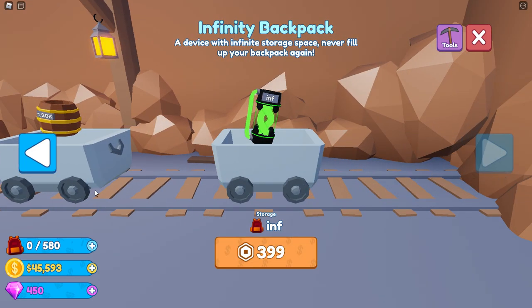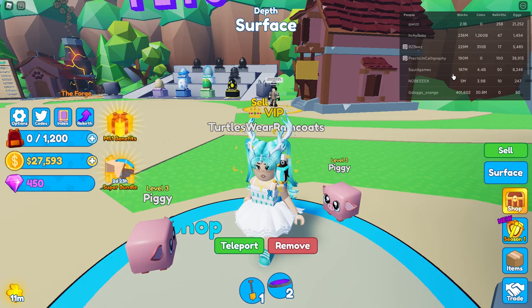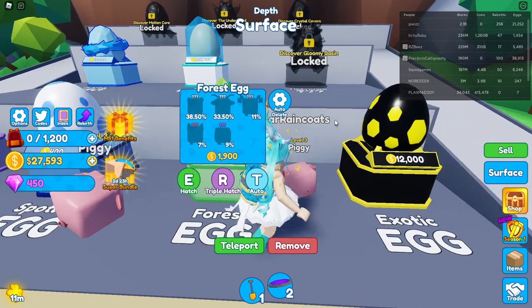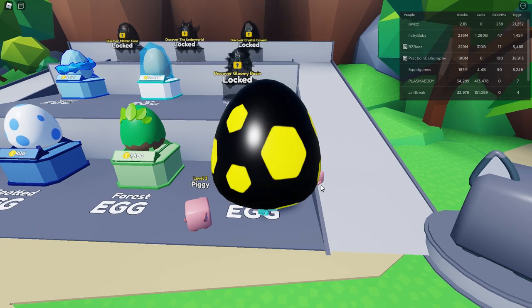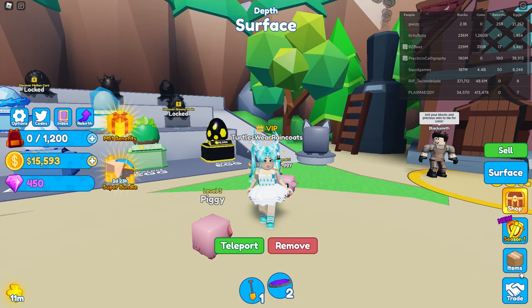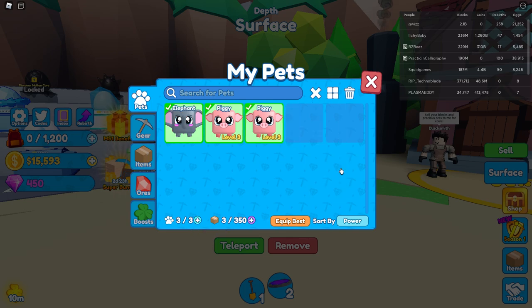Let's get this one. I have 27,000 coins — I haven't gotten one of these yet, it's 12,000. You know what, let's get one of these. Imagine if we get the legendary! We got an elephant — let's see what the elephant does. It has plus six in mining! Let's equip that.